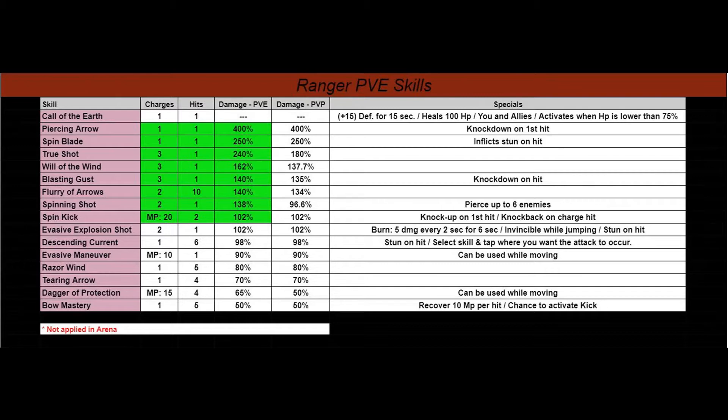What you're looking at on this slide is the PVE, or player versus enemy skills. What's highlighted in green are the top eight skills that I recommend, organized according to damage. Piercing Arrow is your heavy hitter skill for the Ranger — you can use it once, it hits the enemy once, but it knocks him down. This is just a recommendation by damage. I take all of these top eight and apply them at the end of the video for farming speeds.